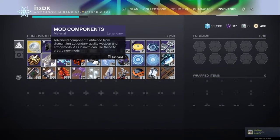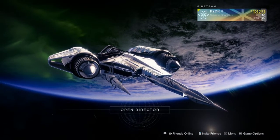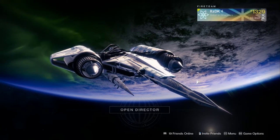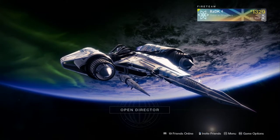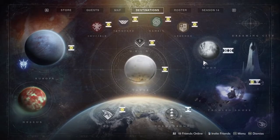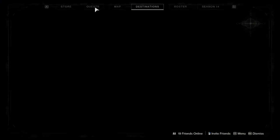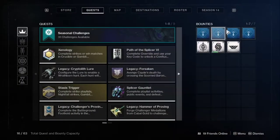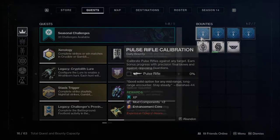We all know what mod components are — you can buy a ton of mods with them from both Banshee and Ada-1. What I normally do is go to the tower, go to Banshee, and pick up his daily mods, which give two mod components, one enhancement core, and about 10k XP.